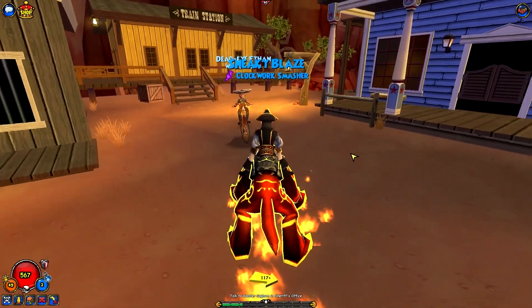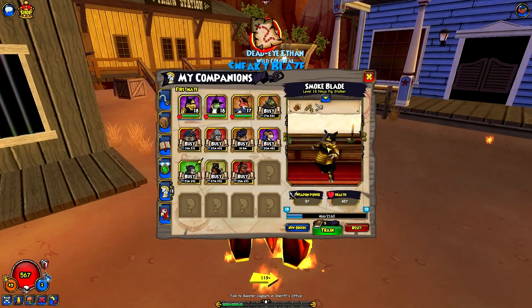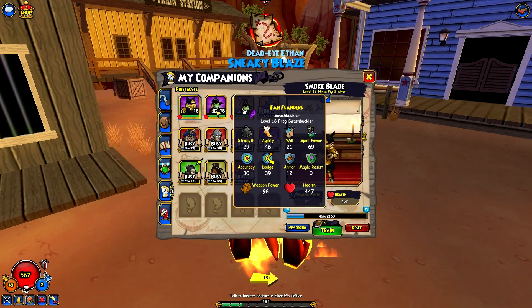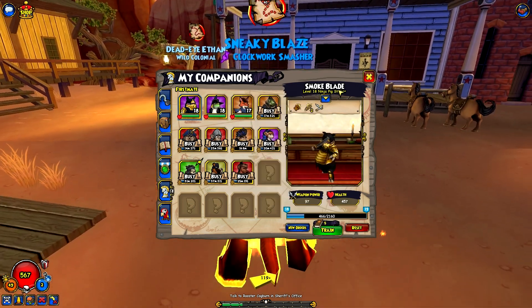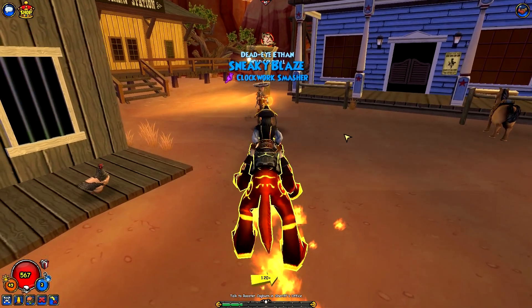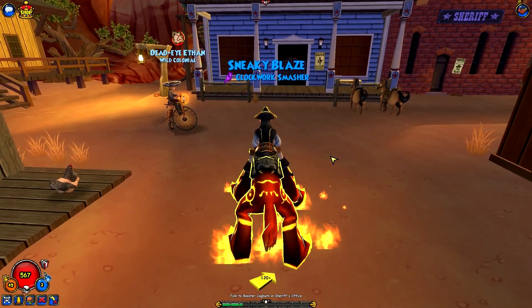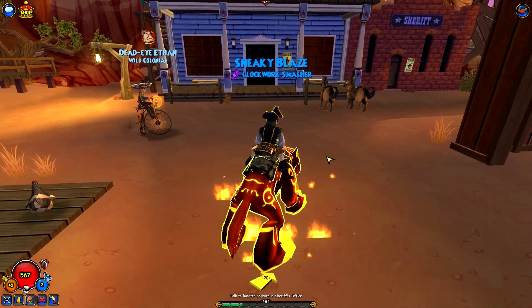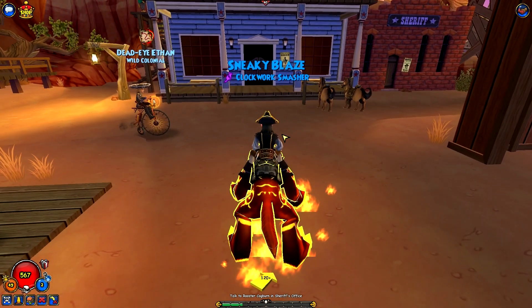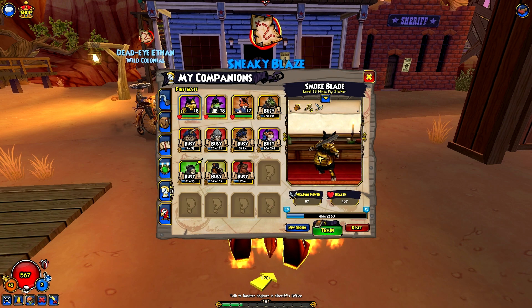I'm excited. I've got some promotion updates for some people. Looking at the companions overview, I leveled all mine to 18 because I didn't even realize we were level 19 and my companions were like 15 and 16. We made so many levels so quickly in Cool Ranch I didn't even notice. Looking at the ninja pig — leveled him up, I think it was only about 1,000 gold. He has new armor now, so he upgraded. That's hype.